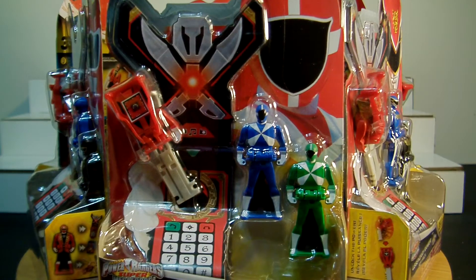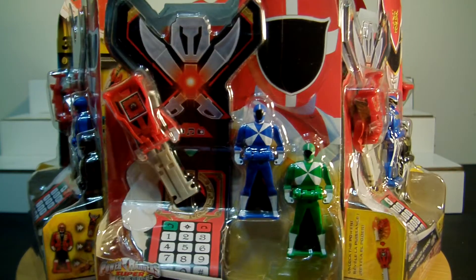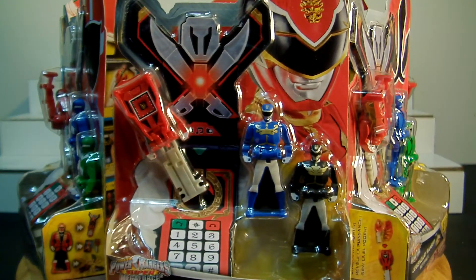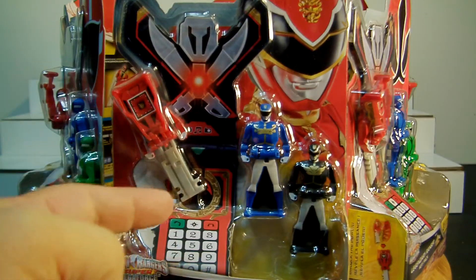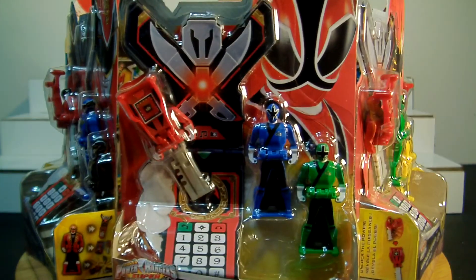I'll go around one more time so you can look at them quickly. In package they are really, really cool. I like the fact that it has each Red Ranger — the leader of each team — on the main piece, and it looks like he's holding a morpher and is about to put a key in. That's very, very cool.